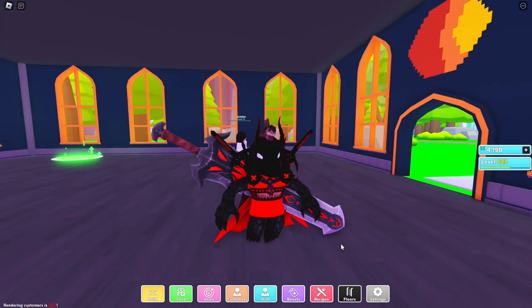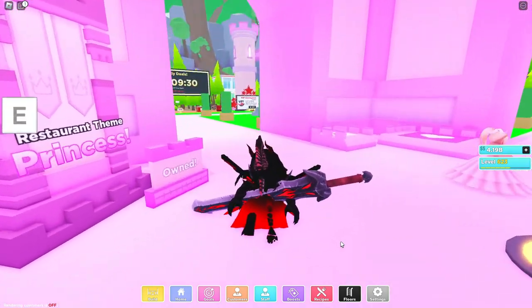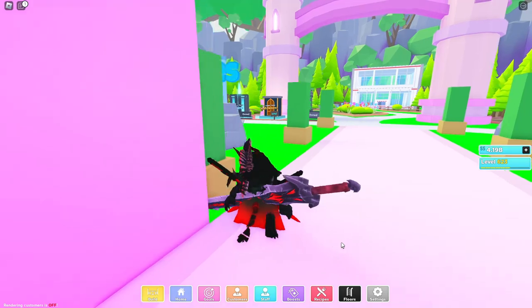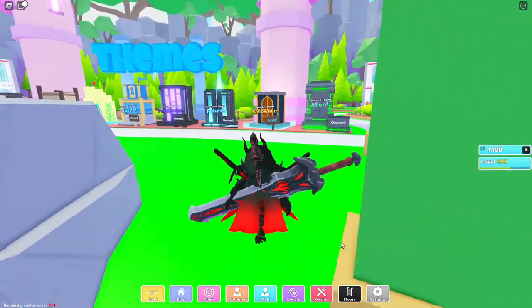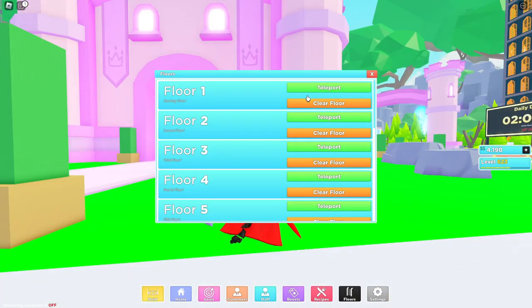In today's video, we're going to be making a literal arcade in my restaurant. So what theme would be good for an arcade? I'm thinking about using the alien theme, kind of like a sci-fi type of fancy place — you know, something like an arcade. So I'm going to use the alien theme. I think that would look kind of nice.